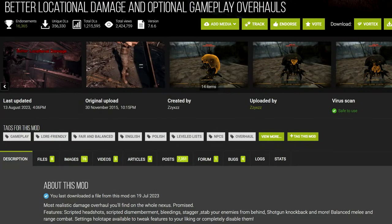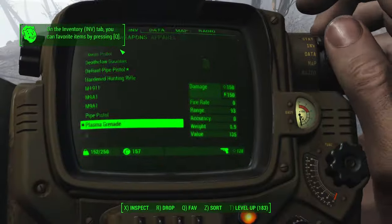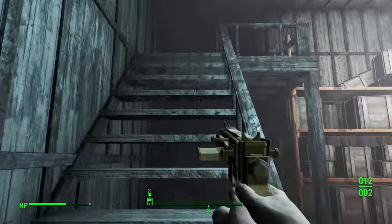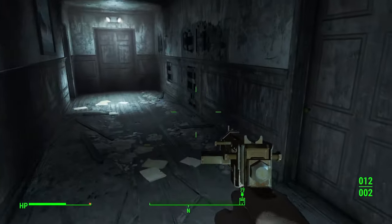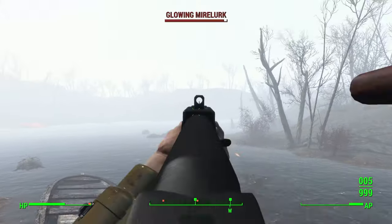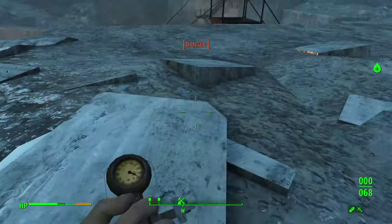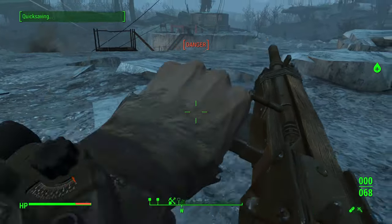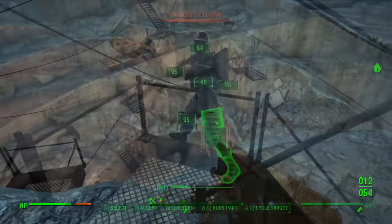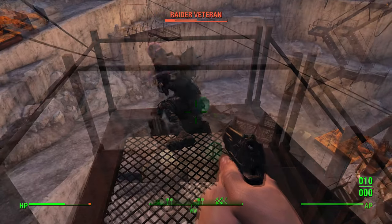Next up, we've got Better Locational Damage. This mod manually edits just about every single record related to Fallout 4's combat and adds scripted mechanics on top — namely bleeding, pain, staggering, and instant kill headshots. The latest version now supports the Robco Patcher mod, giving it more compatibility with modded weapons right out of the gate, as long as those weapons use vanilla or munitions ammo types. I don't like a lot of BLD's changes — the reload speed changes make some weapons feel like they're animating in slow motion, and dismemberment is disabled by default. But the mod does make up for it somewhat with live dismemberment when you enable brutality in the MCM, and there's even a bleedout mechanic. That shit is great.